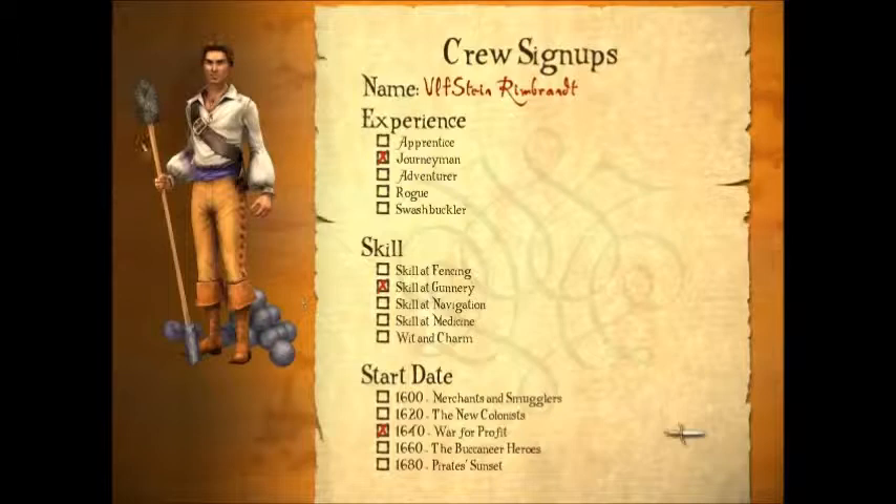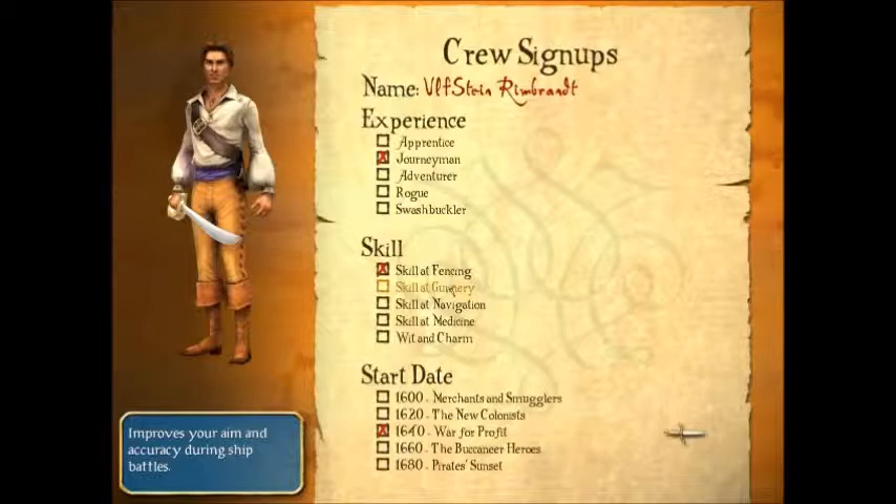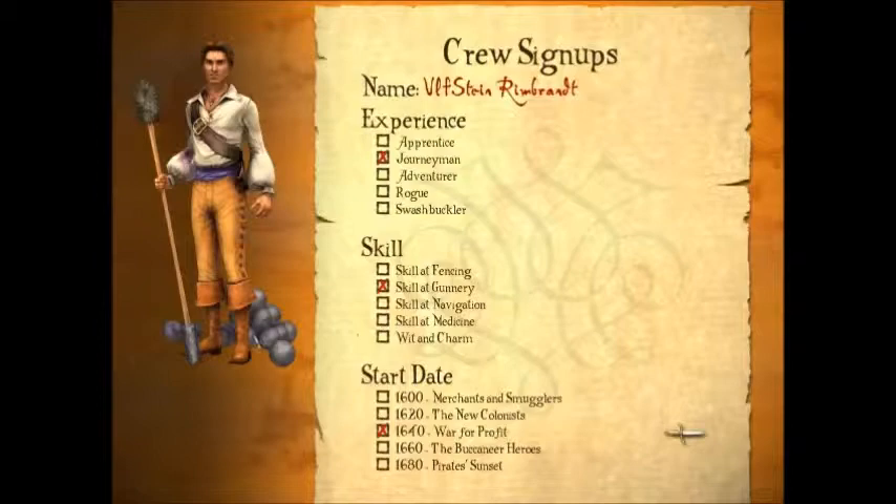I think I'm gonna go with gunnery for this. Fencing is actually a great skill because it'll make you faster when you start out, but will also keep you faster as you get older, which is very important. But I'm gonna go with gunnery because I like to have naval battles. So now that we have everything selected, let's start.